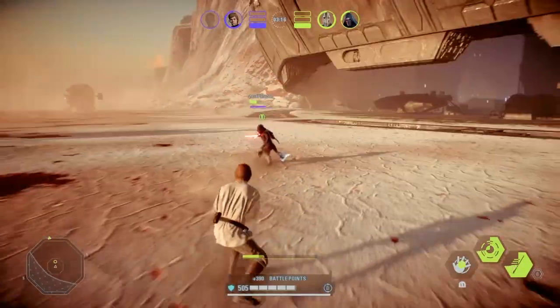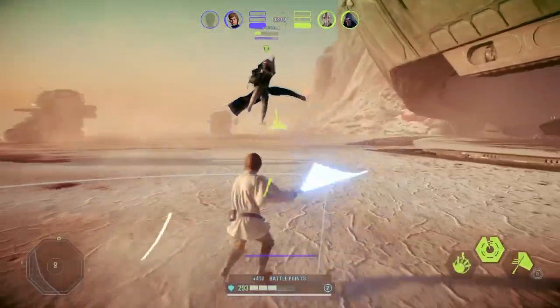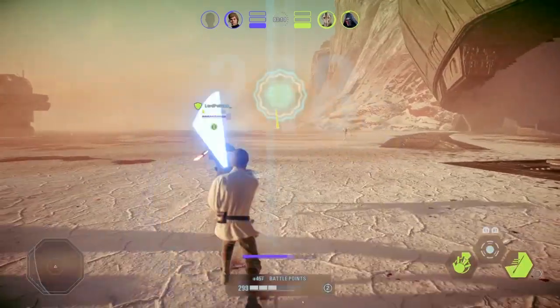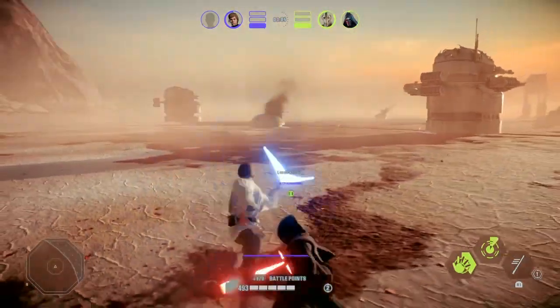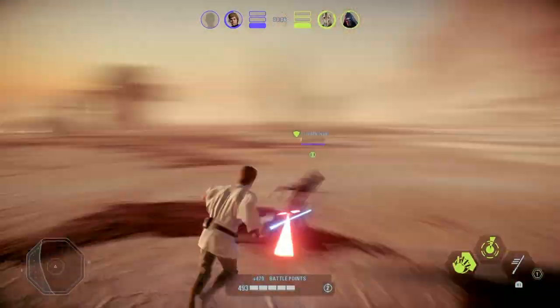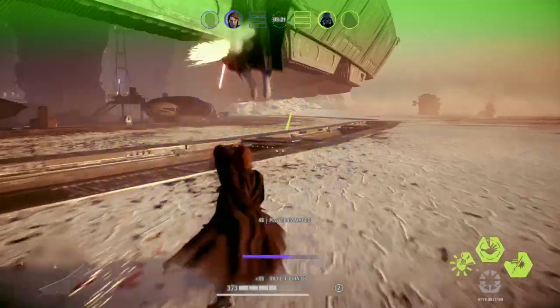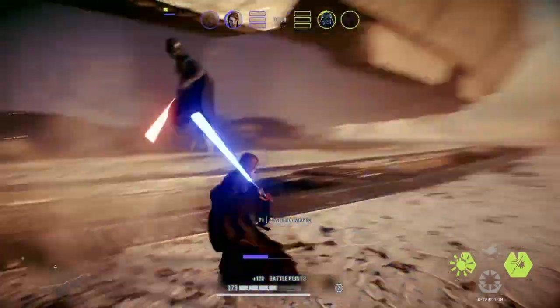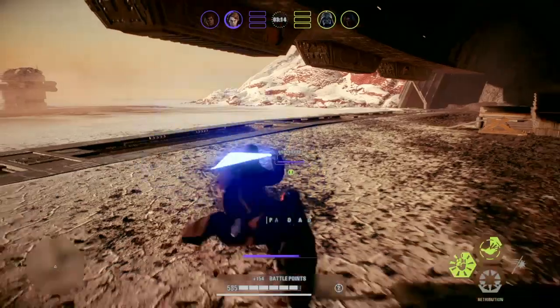Method number three is to do double or even triple hookswings. This works well if you're finding that your hookswings are usually hitting your enemy's block when they should be hitting their body and dealing damage, or against enemies that like to dodge backwards. Here, after I made the hook prediction my hookswing hit the block, but since I did a double hookswing it ended up getting the kill. This also works well against enemies that like to dodge backwards because you'll continue the momentum and then catch them after they dodge.